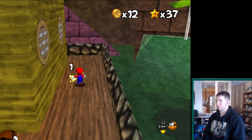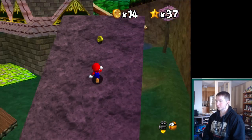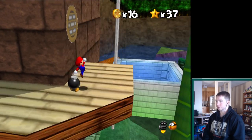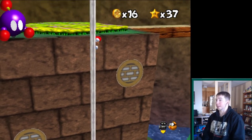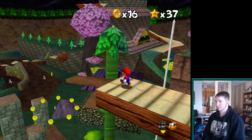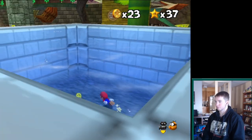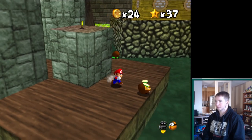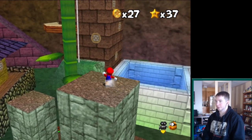I feel like whoever made this ROM hack made the decision that every level needs to have at least one custom enemy. Some random coins are secrets and others are not, and I don't know what sets them apart. This is also something hack creators like to do — run out of ideas for a level and just put secrets. I bet the last coin there was going to be a secret. That was a skill issue, not a brain issue.